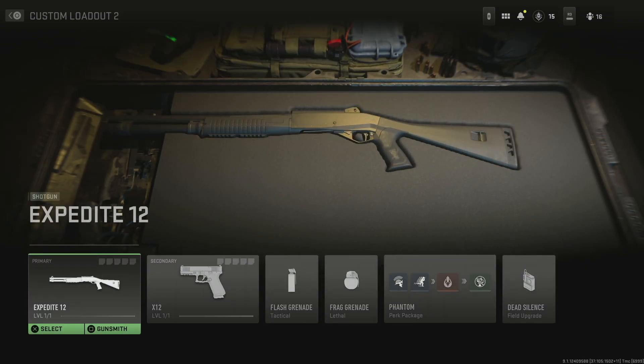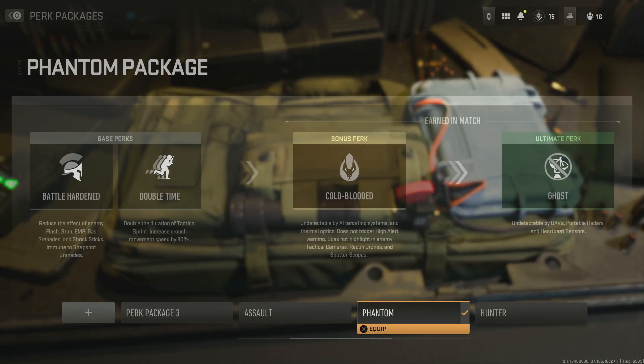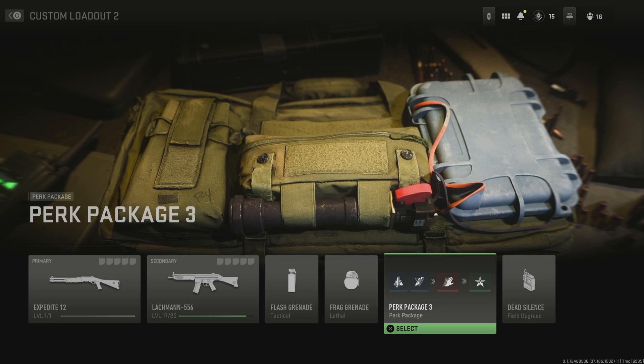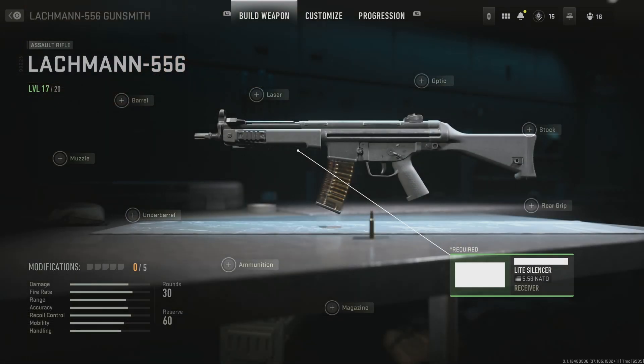So we go over here — you equip the shotgun. You can equip anything else, but specifically the shotgun seems to work; I don't know if there's something glitched with that. When we go to the perk package and put on Overkill, you can create a perk package using the assault package, and you will see that you get the Lockman 556 assault rifle.